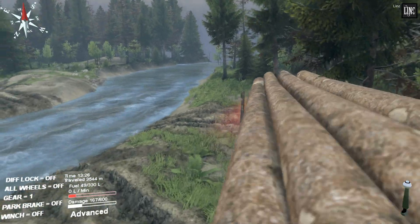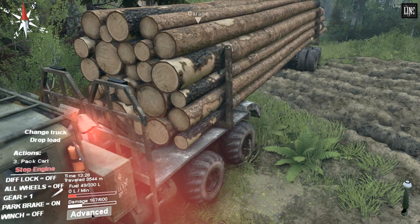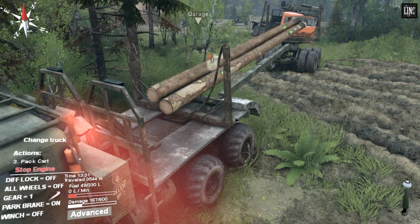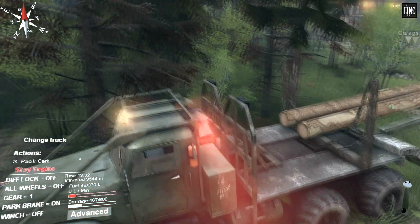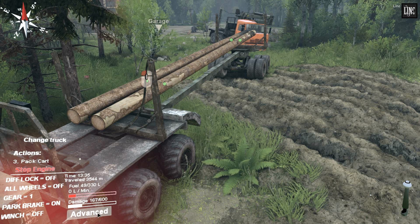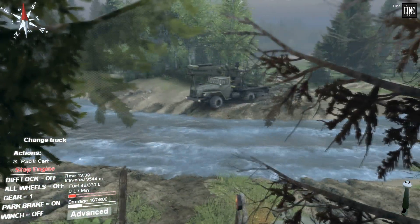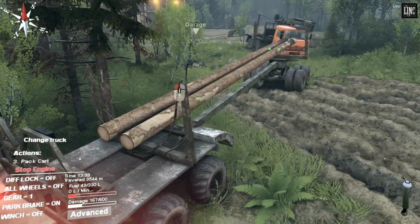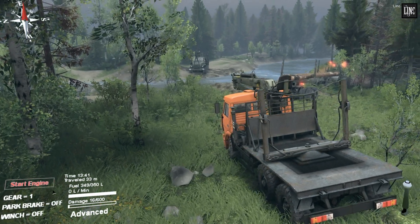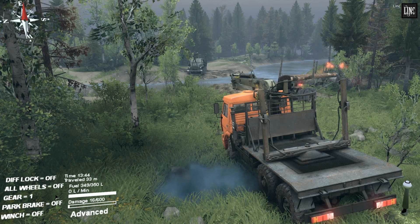I've set myself a challenge. This time I want to try and build a bridge. What I did, I just picked up these long logs. When you align them you get two. I want to try to use those as a bridge to get that truck on the other side of the river to this side. So let's position this truck with a crane in the right spot so I can put the logs over the river.